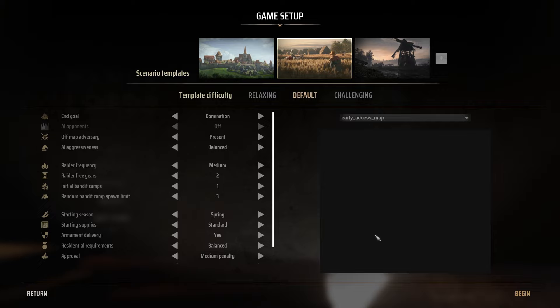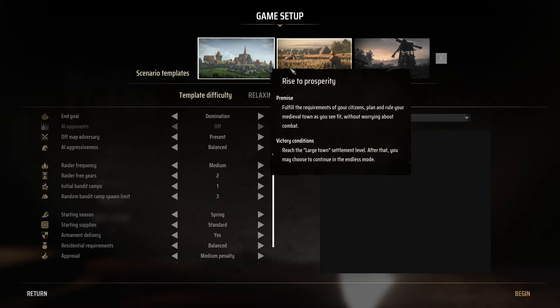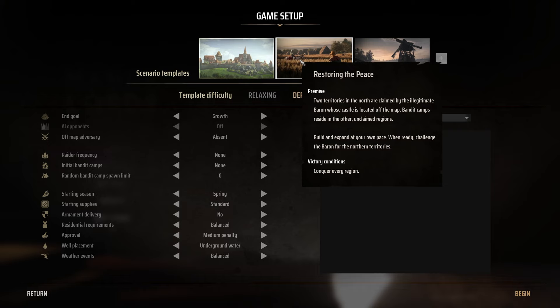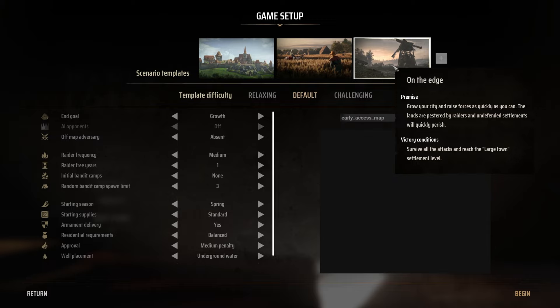Early access map. Rise to prosperity. Restoring the peace on the edge. I've got some different scenarios. Reach large town settlement — after that you may choose to continue in endless mode. Victory condition: conquer every... well, this was the default, right? So maybe we go with that. Template difficulty.